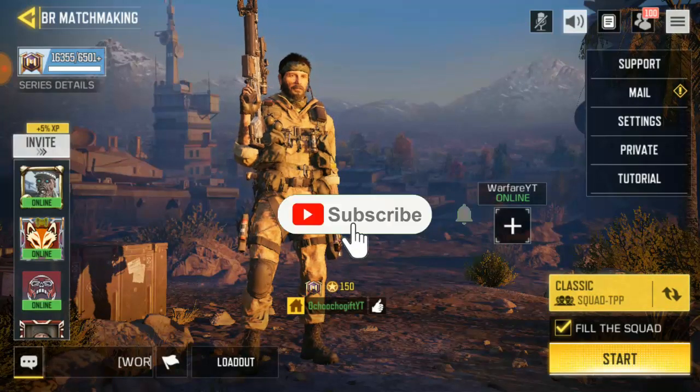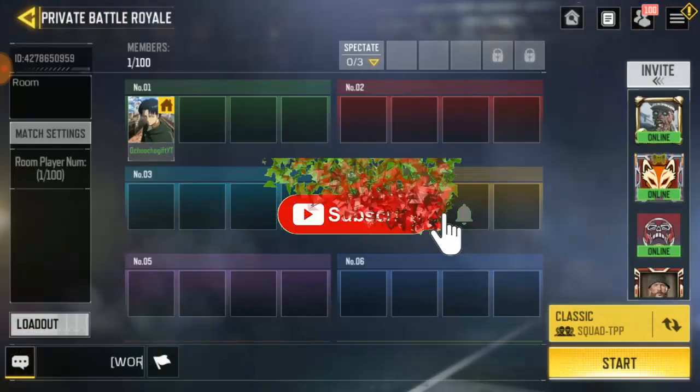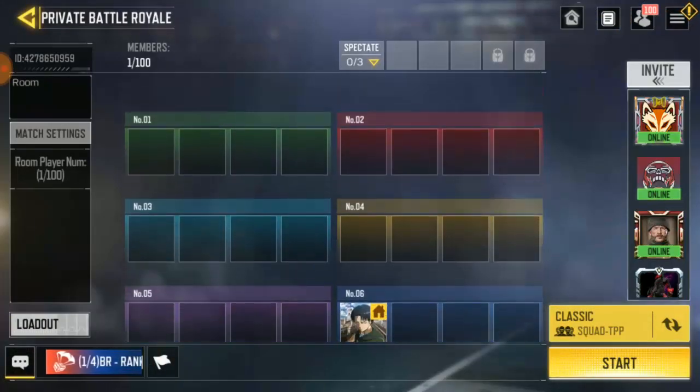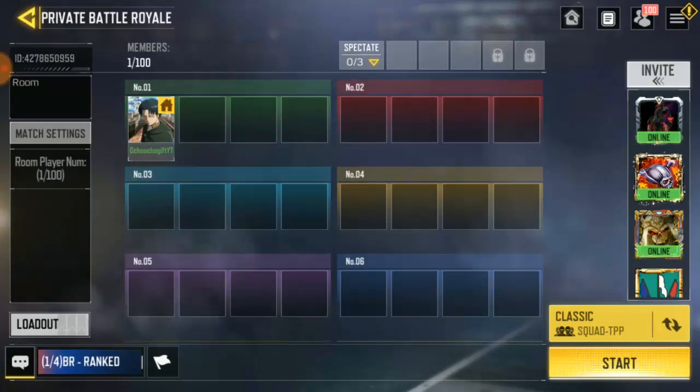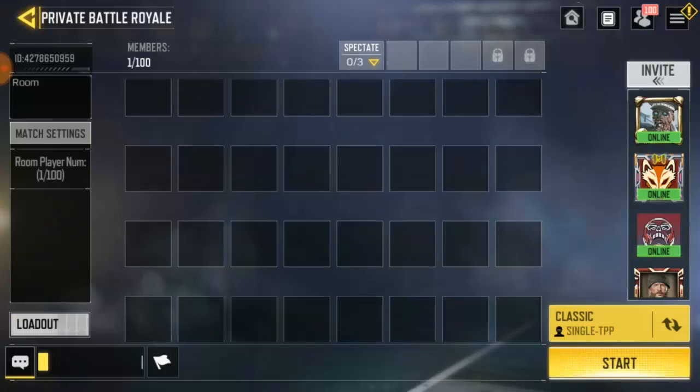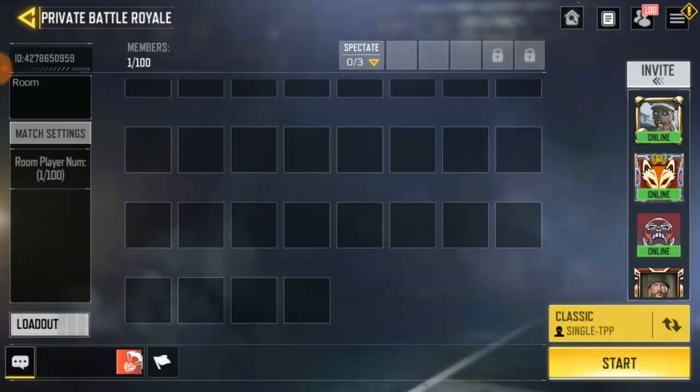Right now we're on Private. It defaults to Squad mode, so if you're not trying to play squad and want to go solo, go ahead and click on Classic and select Solo. Confirm that — right now it is set to Solo.